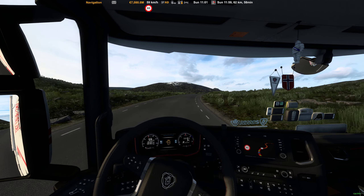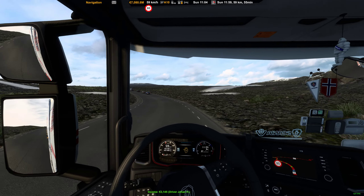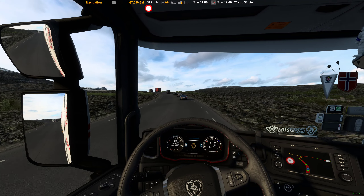The speed limit is 80, but I'm not so sure we're going to do 80 here because it's a curvy road. As you saw from that sign, it's 358 meters above sea level — that's the altitude. It's not so high, but so far to the north as we are now, this is equivalent to something like 3,000–4,000 meters above sea level in central Europe.